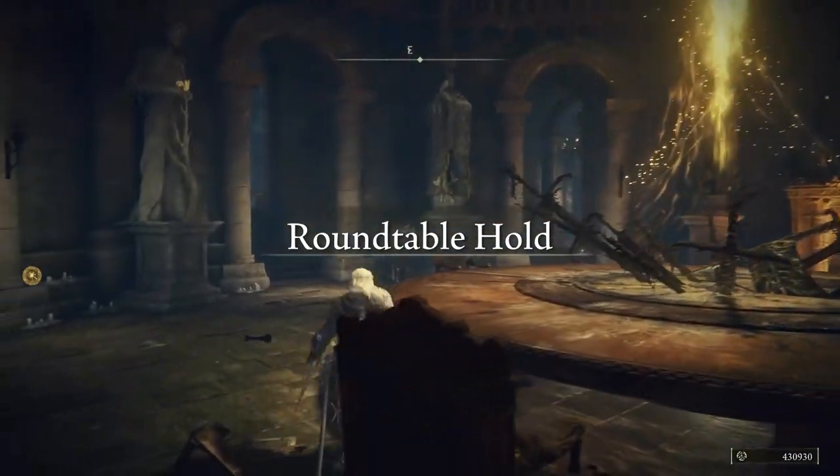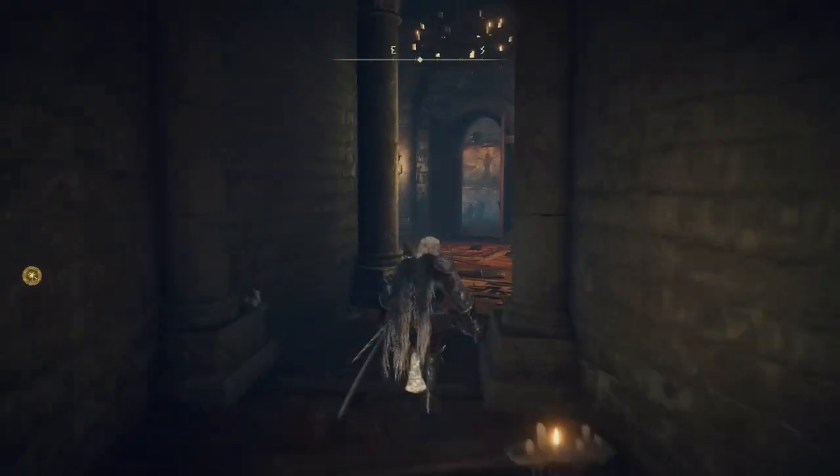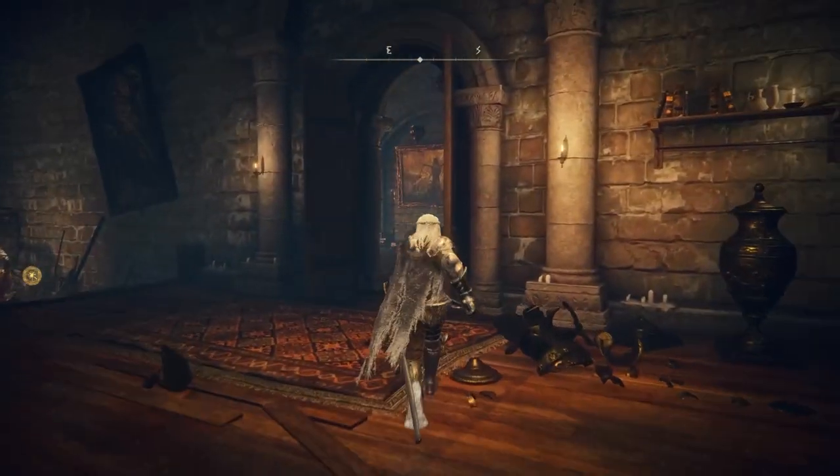In this video, I'm going to show you how to do Fia the Deathbed Companion's questline. This also unlocks an alternative ending to the game when you defeat the final boss.